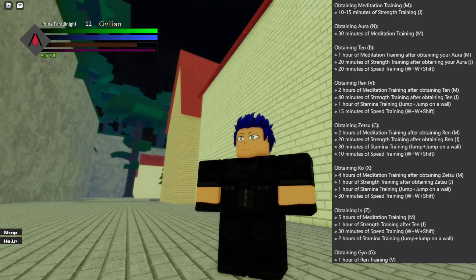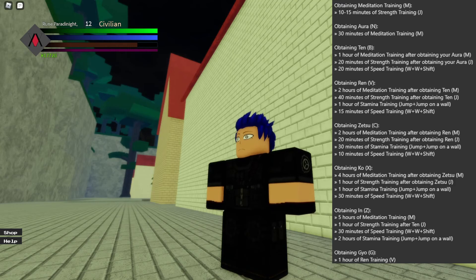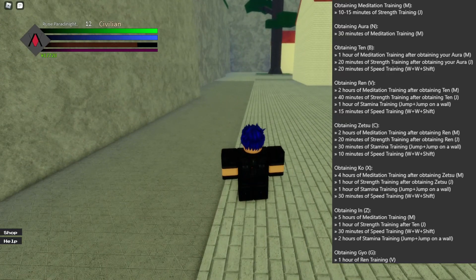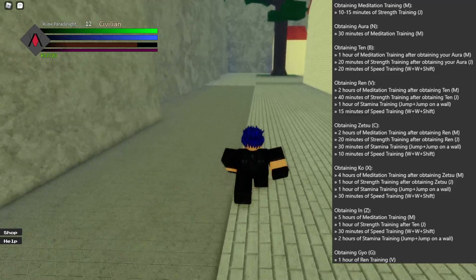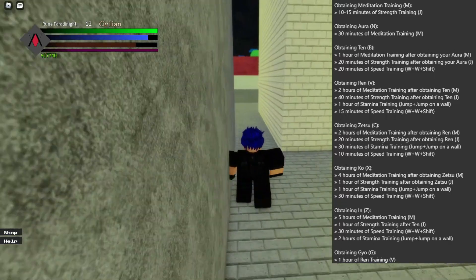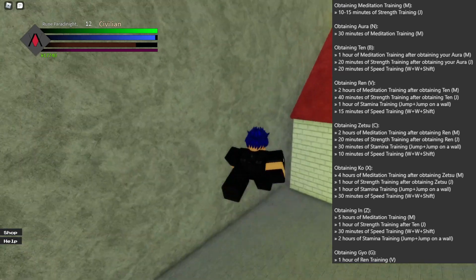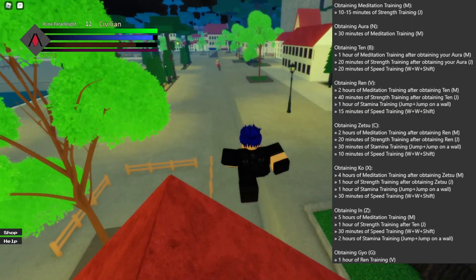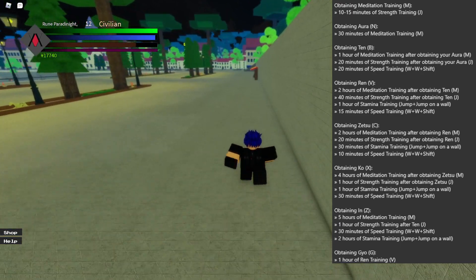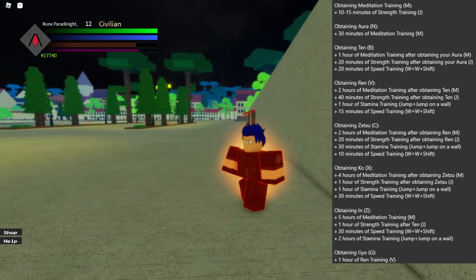The next step is 20 minutes of strength training after obtaining your aura. Keep in mind, if a step doesn't say 'after obtaining whatever,' that means you just need to have that specified total amount of training time - for example, 20 minutes of speed training just means 20 minutes in general. Speed training is double-tap W then hold Shift to go fast. Once you do all that you should see the gold sparkle effect and unlock Ten.